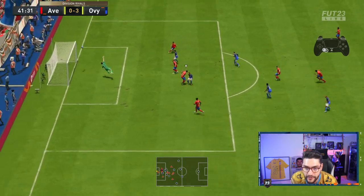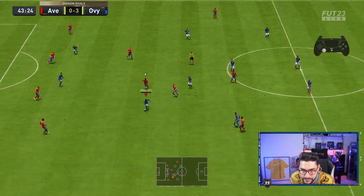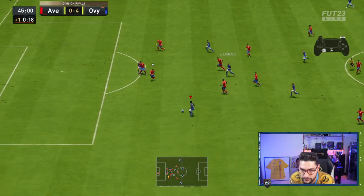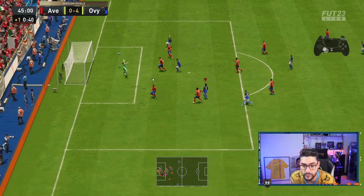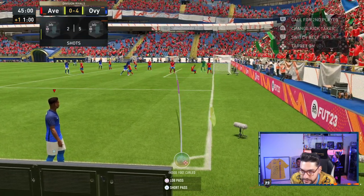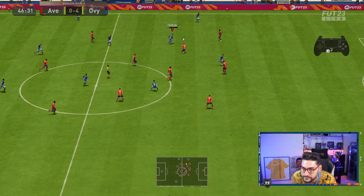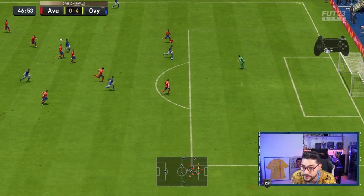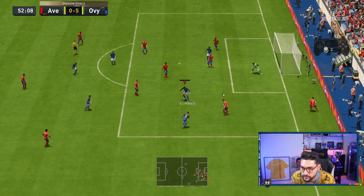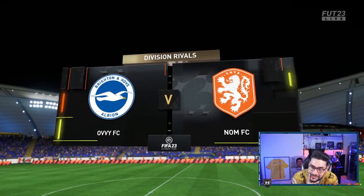Fati with a power shot — I put a bit too much power in it. Morales, uno más — that's 4-0! Finesse with Fati, better power shot from there. Morales with the finesse — did he save it? No he didn't, 5-0! One more with Ferran — 6-0! That's finally the game. I'm actually enjoying the way Ultimate Team is starting — last time on next gen you could barely see the team, now you've got time to actually see the opponent squad. That's a nice improvement.